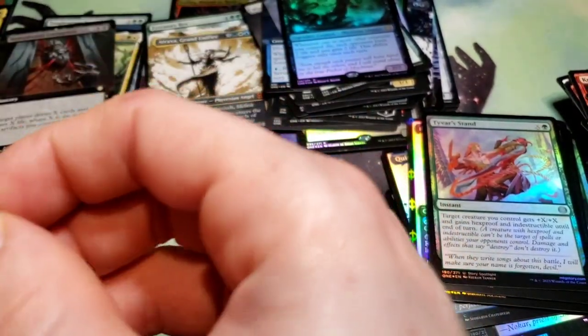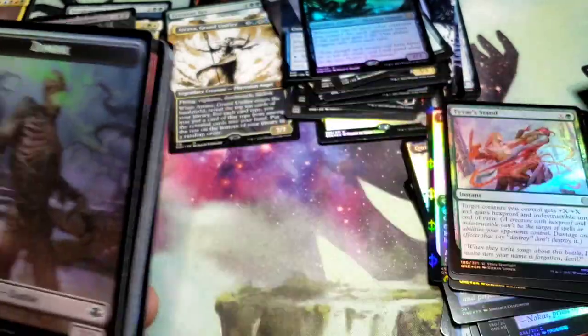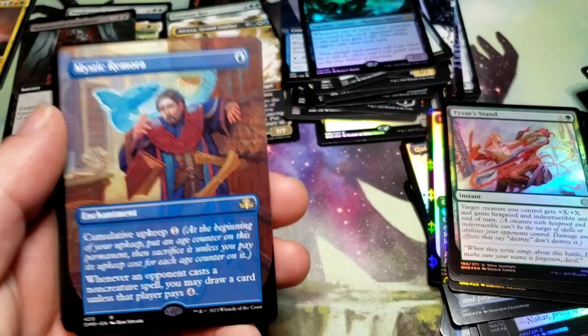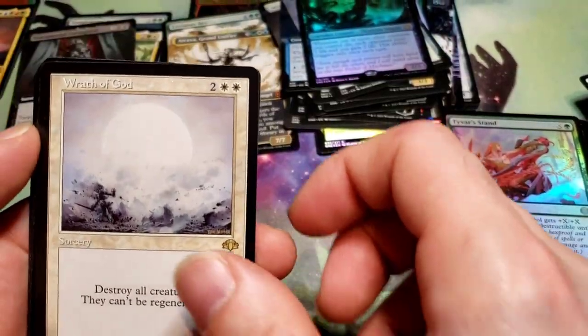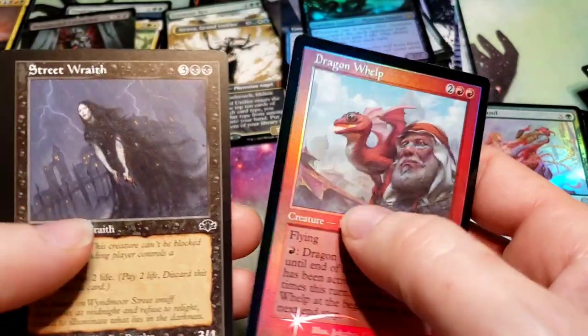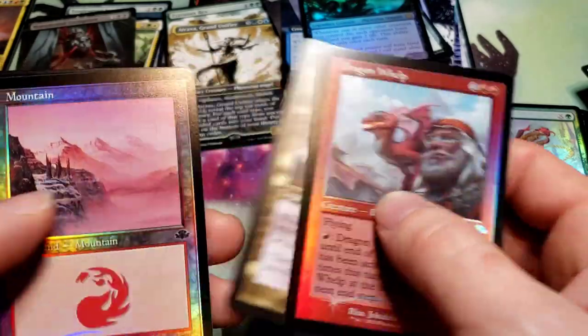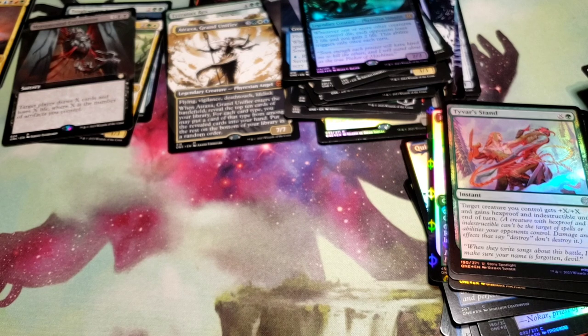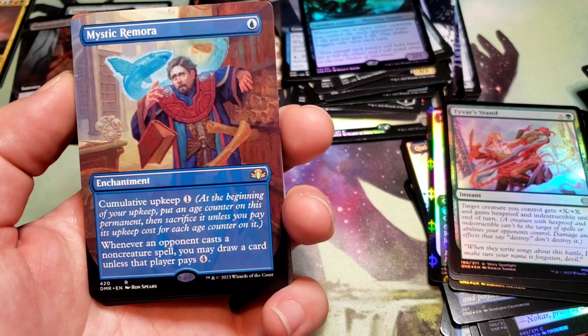Let's open the Dominaria Remaster pack. This pack feels awkward - there we go. It's also one of the backwards packs. We got our zombie token with a Grim Lavamancer foil old border - not that great a card - a Mystic Remora, Wrath of God, Overmaster, old border Dragon Welp, old border Street Wraith, Rata, Mountain, and some uncommons and commons. That was not a great one. The Mystic Remora is like ten bucks maybe - I seem to only pull the full art variant of that. The Dragon Welp might be worth a little bit.